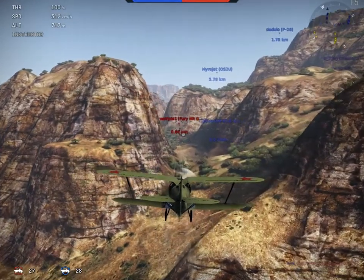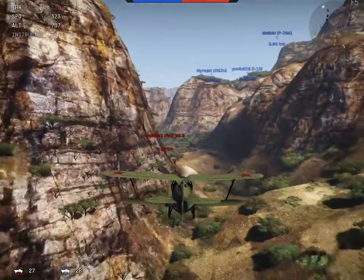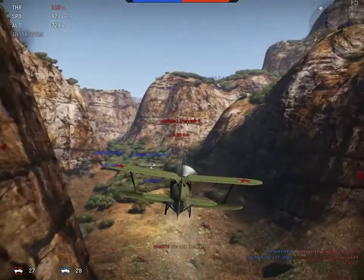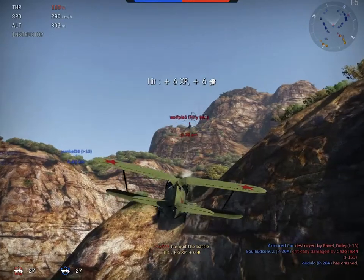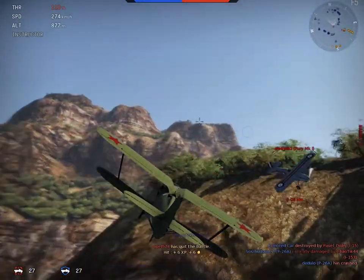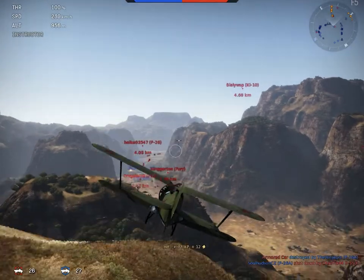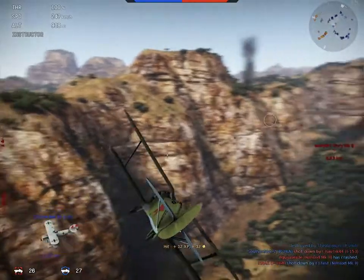That mix of red and grey means the plane is basically approaching the ground in a very destroyed state, so we don't need to worry about it anymore. The next one still has to be taken care of, even though another plane from our fraction is already on its tail. Speaking of fractions — only in historical and realistic battles are the two fractions split up, so in arcade you can have American, Russian, and German planes all flying against each other.